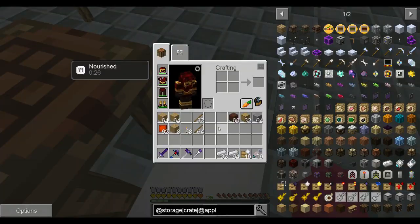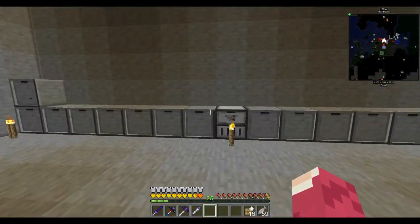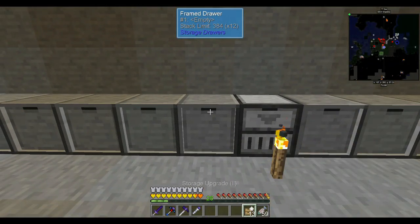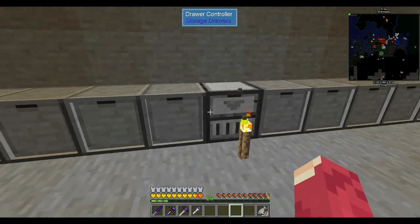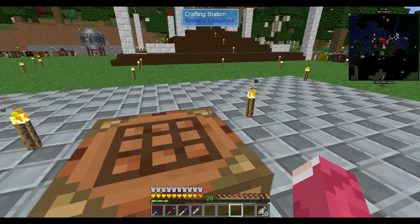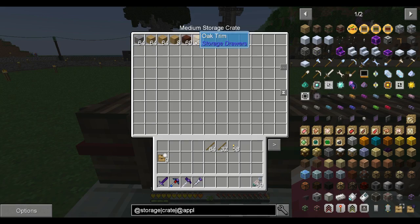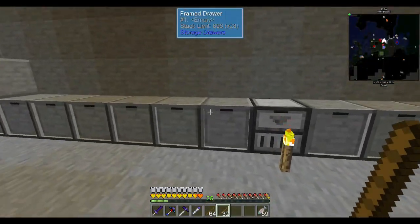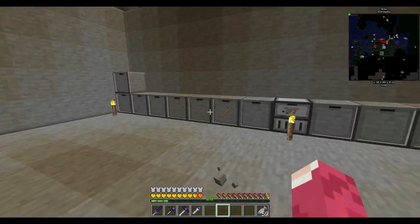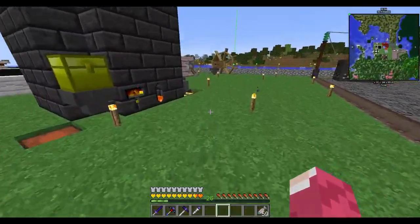All right, we will put all those ingots and probably the plates as well. That's full, that's what we need — about 888 stacks in the second drawer. I'll probably put all those blocks, the trees, and the sticks in their own drawer system. Let's start breaking some blocks and breaking some metals in here.